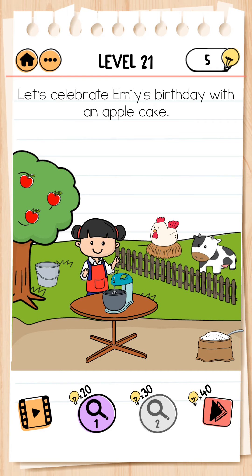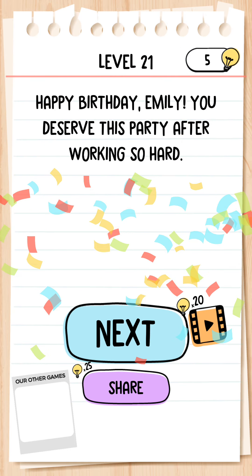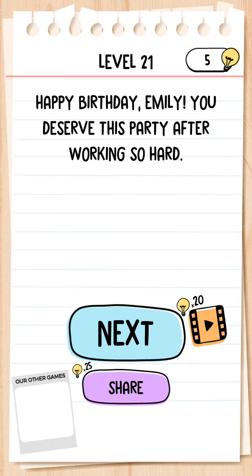Next, level 21. Let's celebrate Emily's birthday with an apple cake. We put flour, take milk and add it, then take our phone and put the apple. We take the egg — pull with one finger, hold it, click and take it. We put the egg in too, and the cake is ready. Emily is happy — level completed!